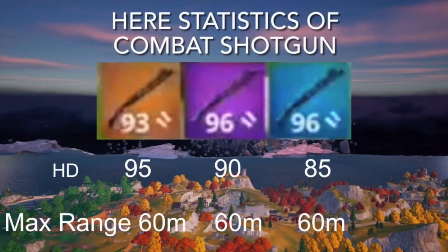Here are the statistics of the combat shotgun. Headshot damage for legendary is 95, purple is 90, and blue is 85. The max range for all combat shotguns is 60 meters.